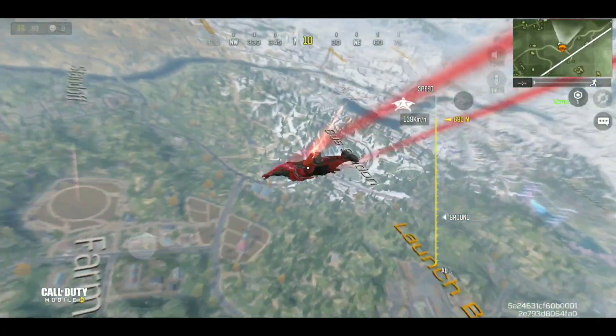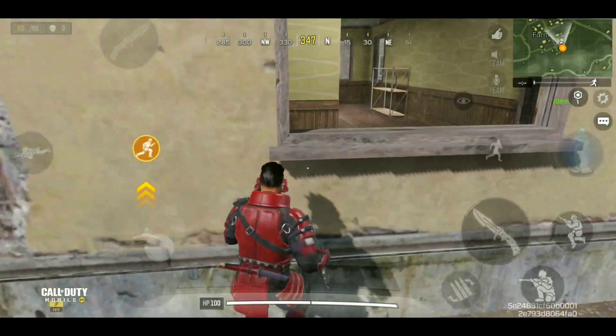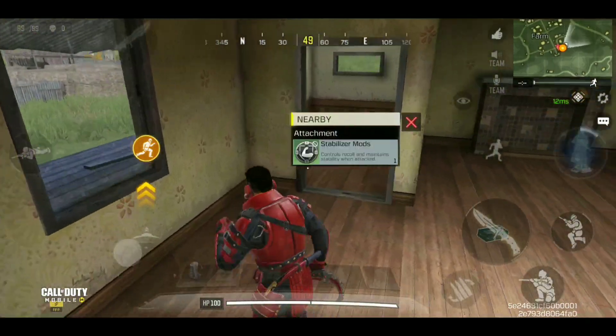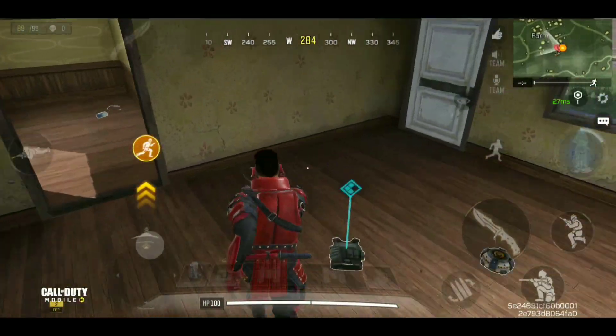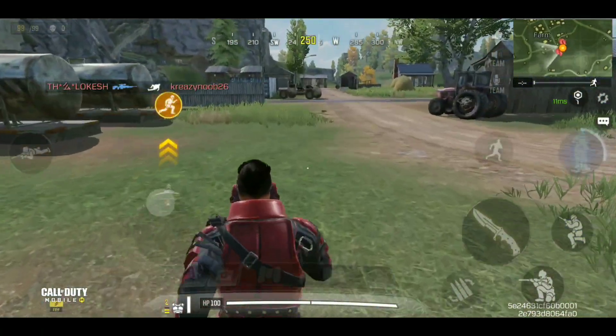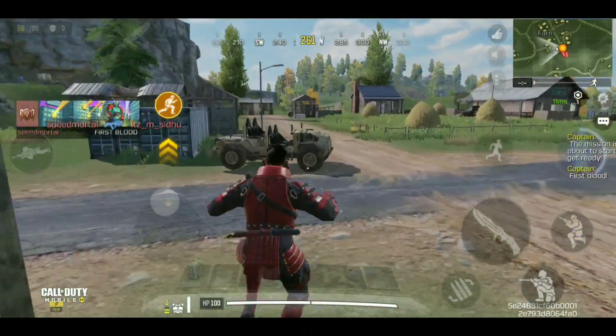There are a lot of players landing on farm, guys, but no worries — we will still go to farm and survive. Let's try to find a gun here and have some quick action with early kills. We don't have any guns and we are surrounded by players. I see a car — let's take the ORV and head into the tunnel for some weapons.